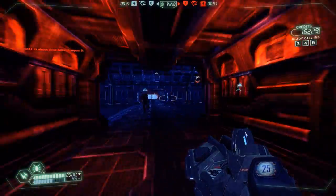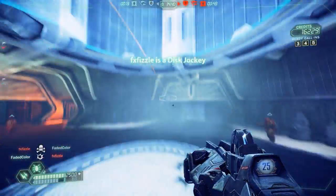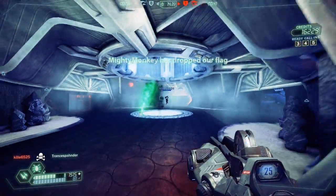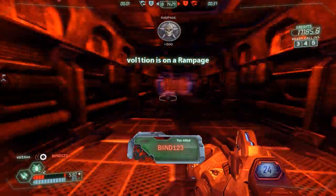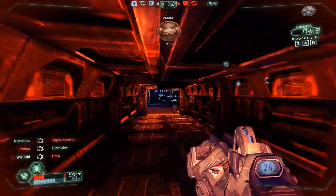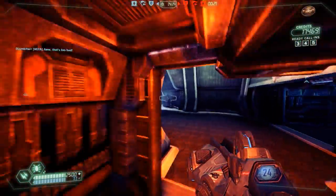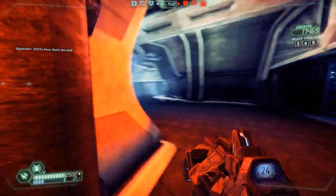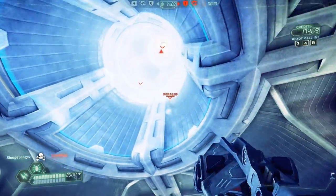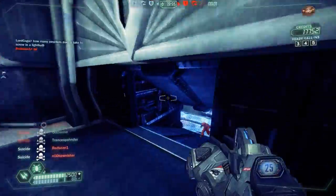Last but certainly not least, we have the Brute's grenade, which is called a fractal grenade. I said the heavy spin fuser is the class's bread and butter, but it might be more apt to say the heavy spin fuser is the bread and the fractal grenade is the butter. These are the grenades that shoot out green sparks in a spherical pattern around where they land. They can be super useful for several things — the first of which is taking out the enemy generator. Fractal grenades are currently the best way to destroy an enemy generator, because you can throw them and they'll do damage over time, freeing you to focus on killing enemy players coming after you in the gen room.